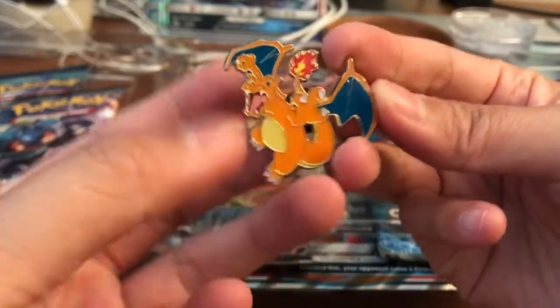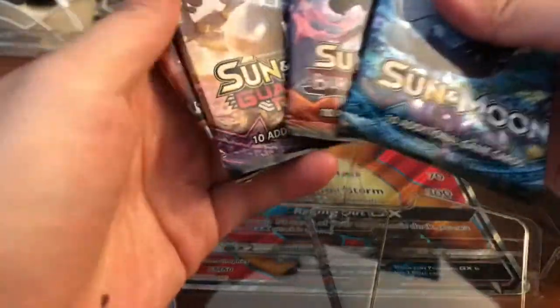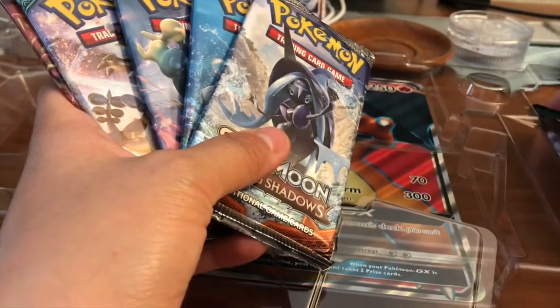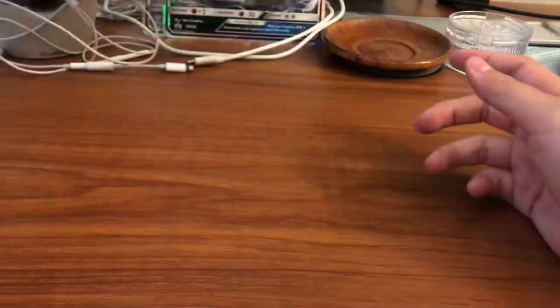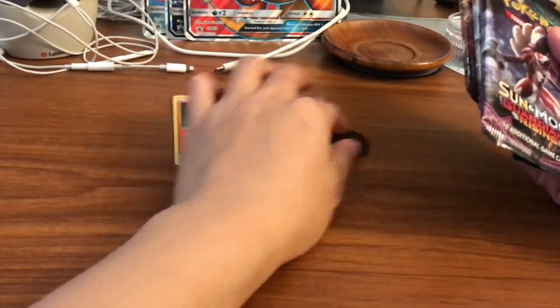We got a Charizard pin as well, very nice. We have six packs here — Sun and Moon base, Steam Siege, Burning Shadows, and Guardians Rising — which is a great variety. Really hoping we can pull something good. We also have a code card and the full art Charizard GX. Let me know which full art is your favorite: Charizard GX, Umbreon GX from the last box, or the Zoroark GX full art.